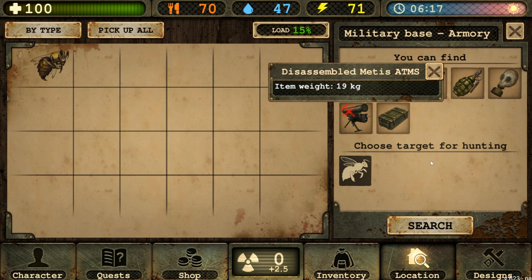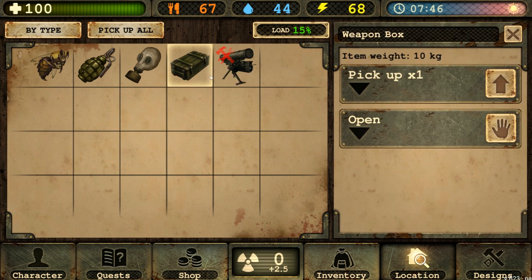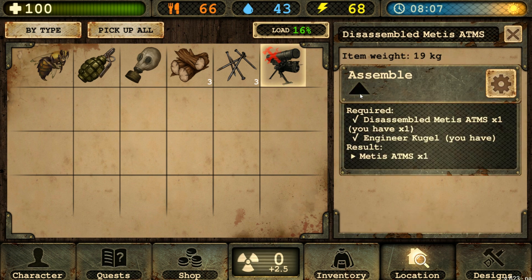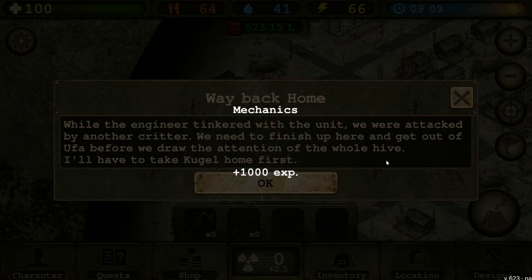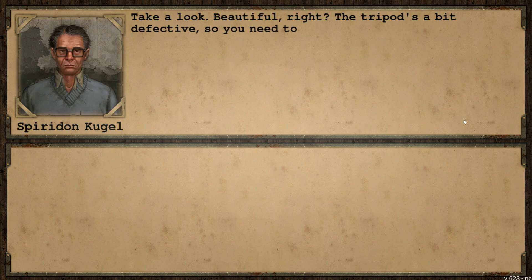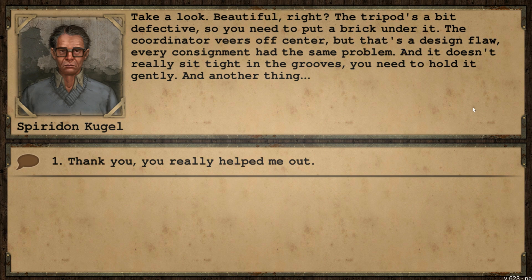What the hell is this?! It's like we found Metal Gear Rex! I search the area and go through the bee's body too. There's an SVT 40 — garbage compared to what we have. Do we assemble the missile system here? I think we should probably leave the area first. While the engineer tinkered with the unit, we were attacked by another critter. We need to finish up here and get out of Ufa before we draw the attention of the whole hive. Kugel shows me the assembled device: 'Beautiful, right? The tripod's a bit defective so you need to put a brick under it. The coordinator veers off-center but that's a design flaw — every unit had the same problem. It doesn't sit tight in the grooves; you need to hold it gently.' He says thank you really helped him. I offer his payment — three bottles of vodka as promised. Top quality stuff. 'I'll treat the boys tomorrow.'